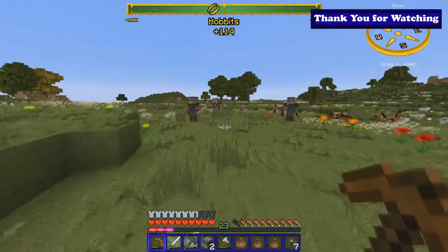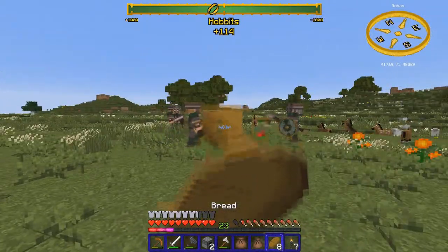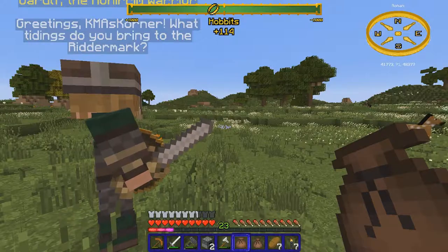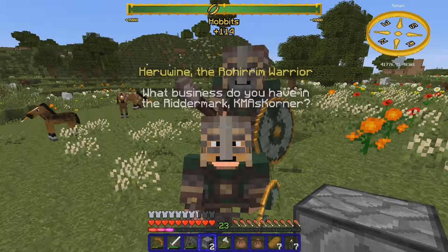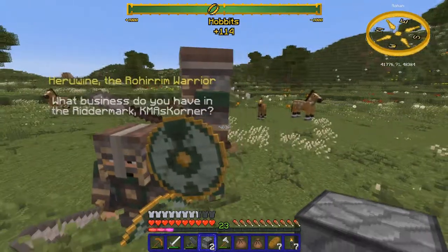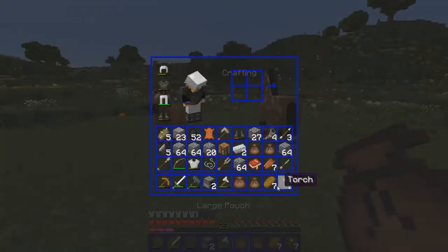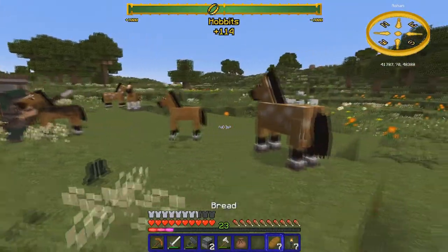We're in Rohan to find ourselves a horse. We found some horses over here and some dudes, so let's see what they want. 'Greetings, what tidings do you bring to the Riddermark?' I don't know what tidings I bring because I'm clueless and slightly slack. 'What business do you have in Midriddermark?' Still clueless and slightly slack! I hope you're not forgetting to feed those horses. Which one would I like to take today?